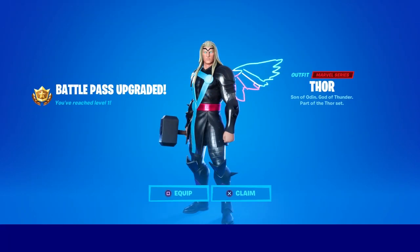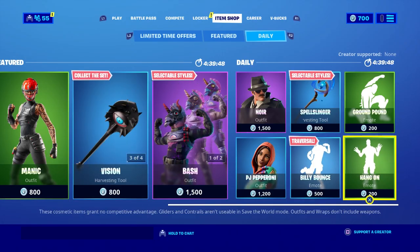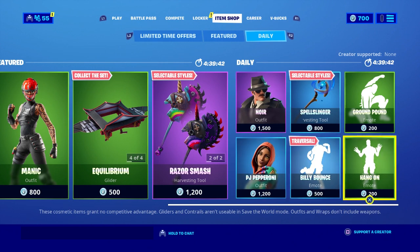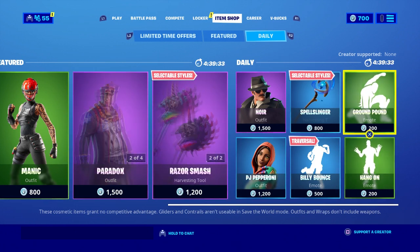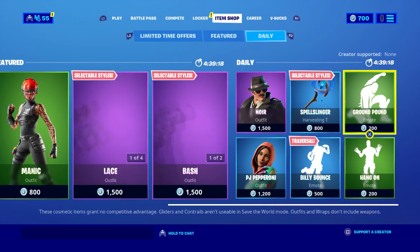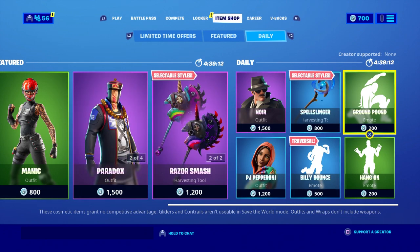Let's get started. First thing first, just come to the item shop — it doesn't matter what's in it. Make sure you start with something small, like 200 V-Bucks, before you try to hit the glitch. Here, I'm basically showing you me getting free, unlimited V-Bucks in Fortnite. The best advice I can give you is: start with something small.